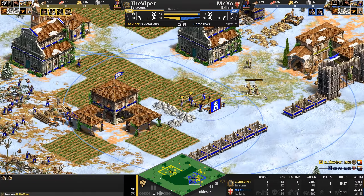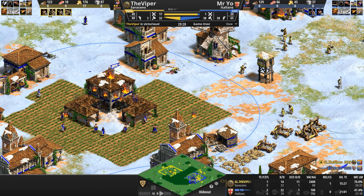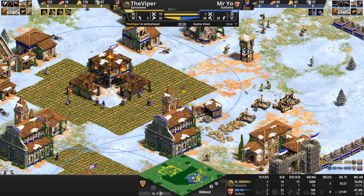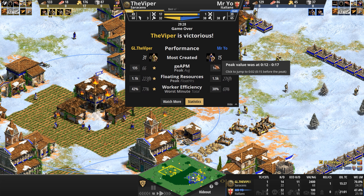The Viper secures his primary, secondary, and tertiary gold patches. What the hell are you going to do with one tower, Mr Yo? He's just not getting the conversions. The way conversions work is almost like a random number generator — there's a minimum number of seconds and it can be in a range. It really didn't seem like Mr Yo's monks were converting quickly when trying to convert those two mangonels, and instead he lost his own monks.